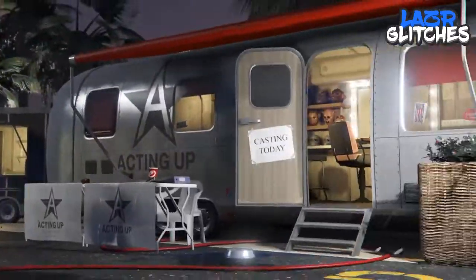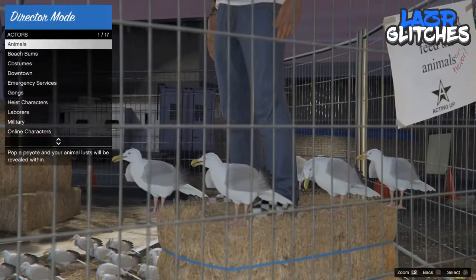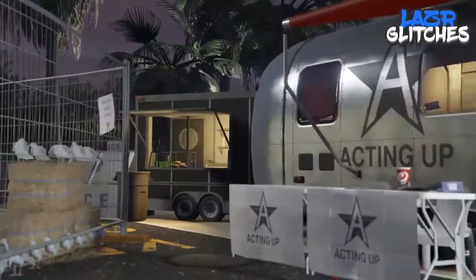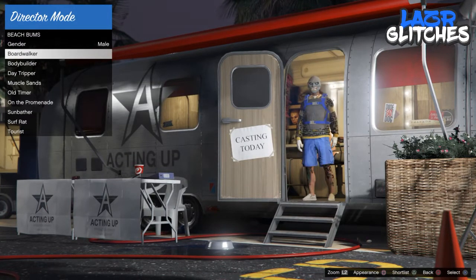Once your character has spawned on top of the haystack, you're going to want to go to actors, go to beach bombs or whatever category you want, and select square until you find the character or outfit that you want. It does have to have a Christmas mask.